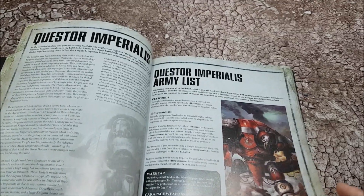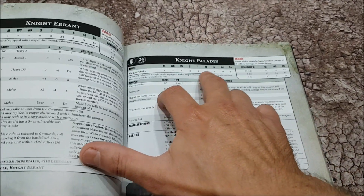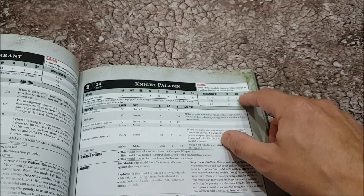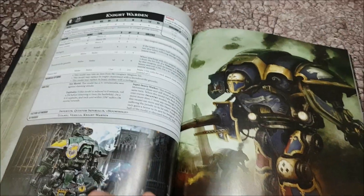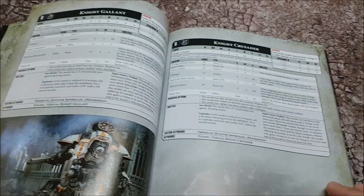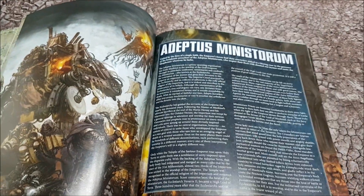Then we get to Questor Imperialis - your Knights. Strength 8, toughness 8, 24 wounds - all of them with 24 wounds and different modifiers as and when they get injured. Big, nasty knights.